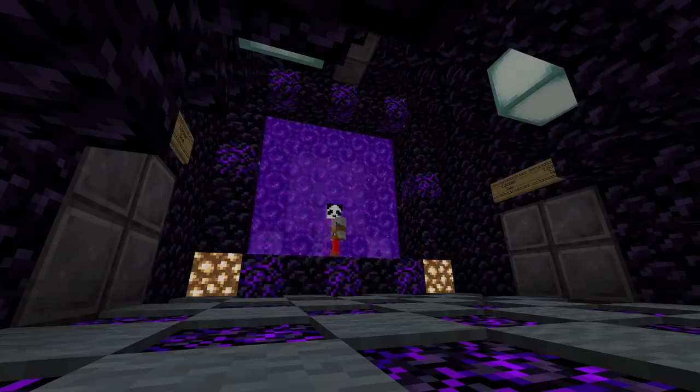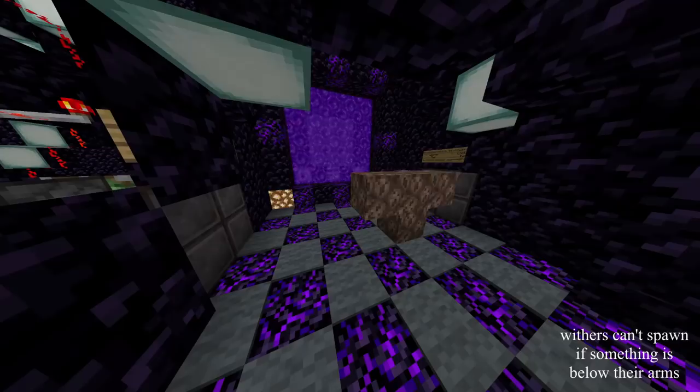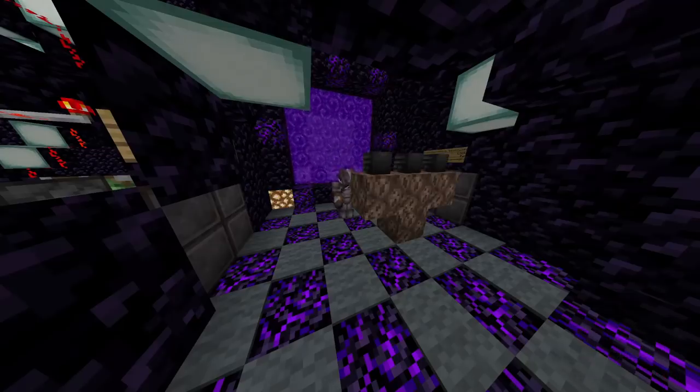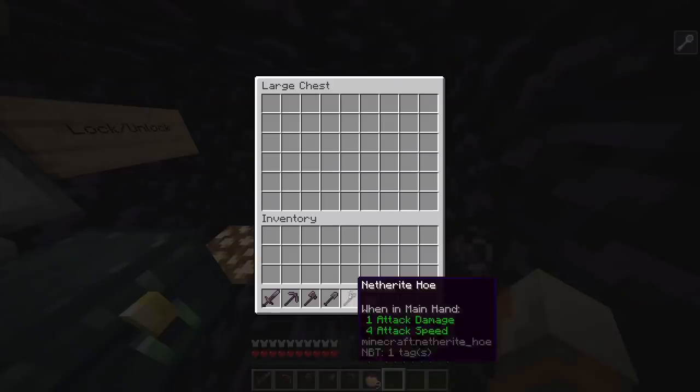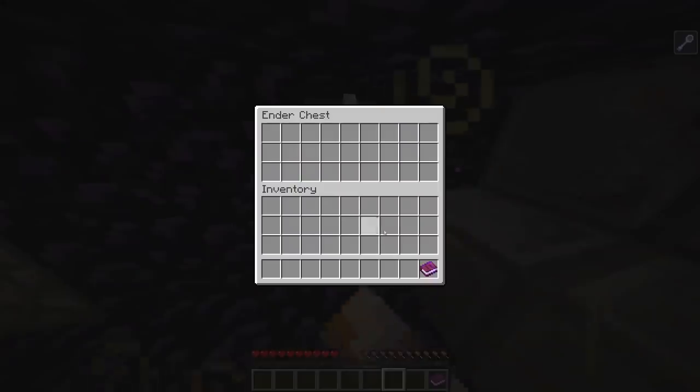It already looks very different. The carpet on the floor prevents wither spawning, and if you try to break the carpet, the alarm goes off and triggers a lockdown — we'll get to that later, so keep watching. You now have to put all your items into a locker. You receive a locker key, with which you can later retrieve your items.